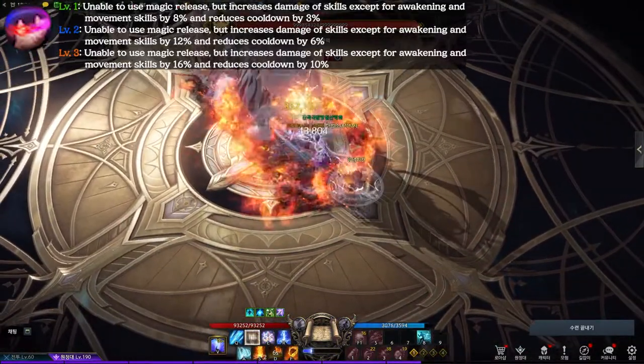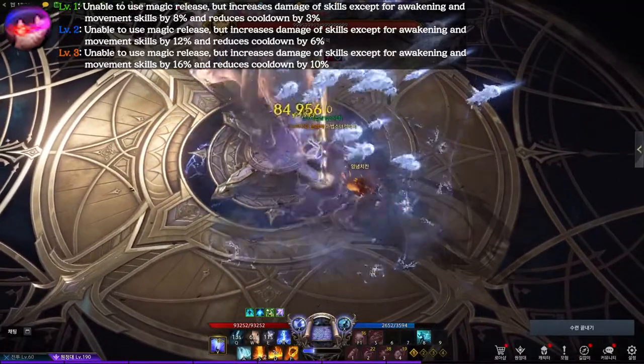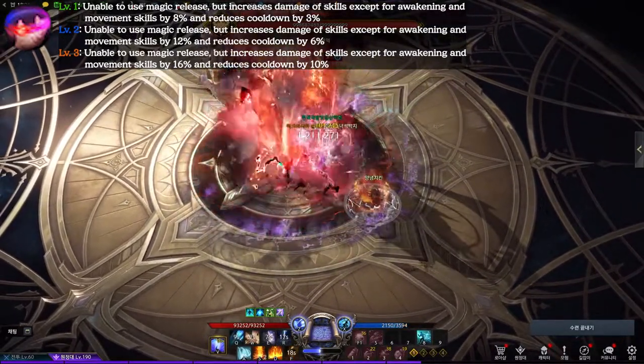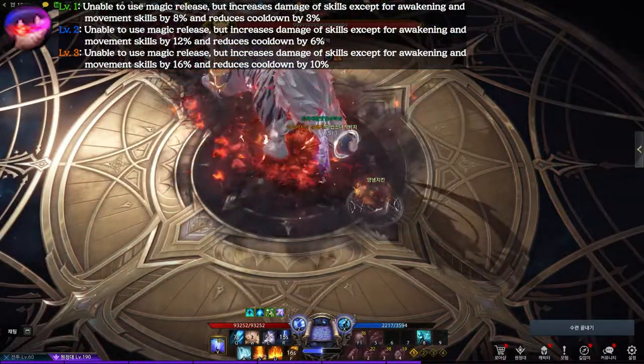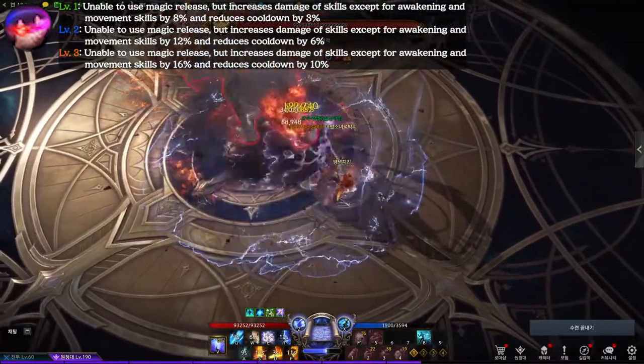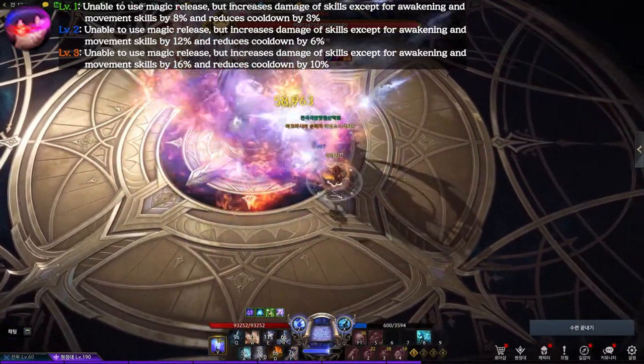The second class engraving is Reflux. Reflux makes Sorceress unable to activate its identity but gives 3–16% damage increase and reduces cooldown by 3–10%. So, Reflux Sorceress basically only uses its identity to teleport, which gives Sorceress more chance of survival.